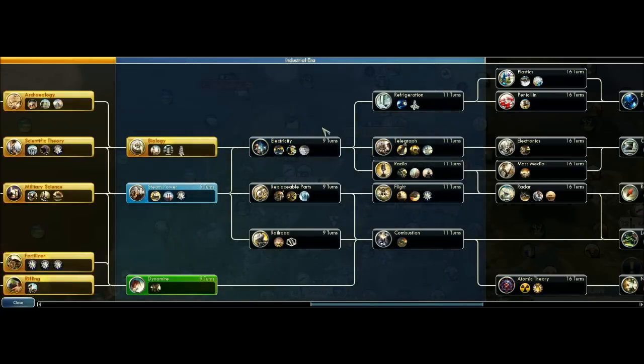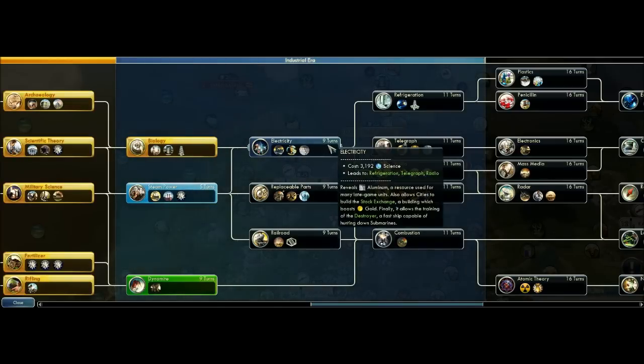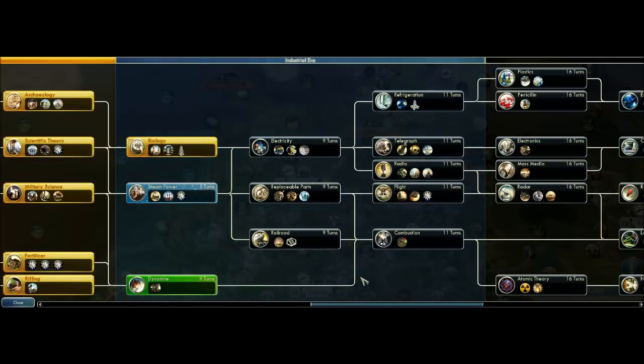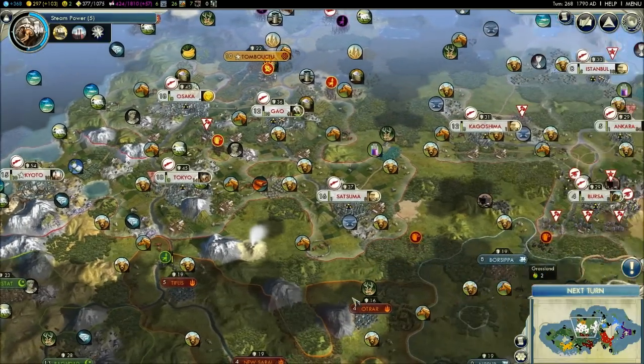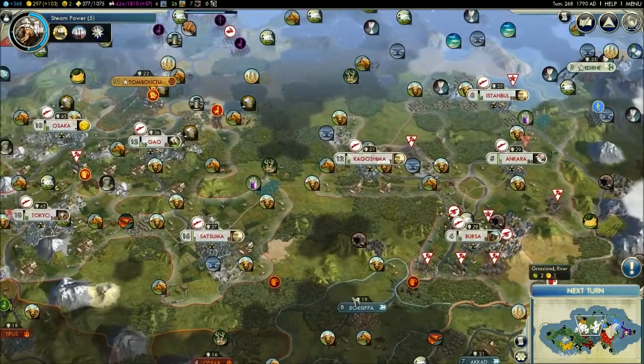If he wants a military victory, his research path next should be Electricity, Telegraph, and Electronics. Electronics is very powerful because it enables Mechanized Infantry. He's doing actually fairly well in comparison to the AI given the turn, and that's always the key — comparing yourself to the AI, no matter what level you are.